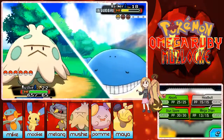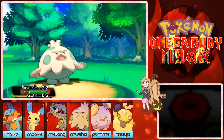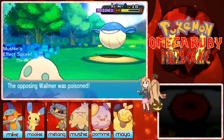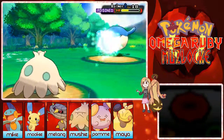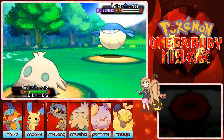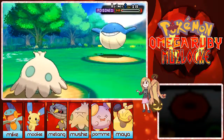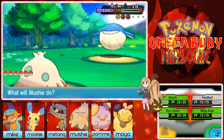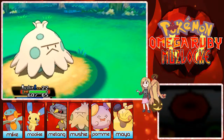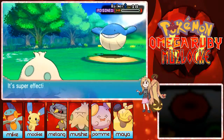Come on Mushy, do a crit! He woke up — but another status effect, he's poisoned now. I don't think poison will kill him from that range — but that means you can do the killing blow, Mushy! You can do it — final hit of doom and destruction and OH MY GOD, MUSHY DID IT!